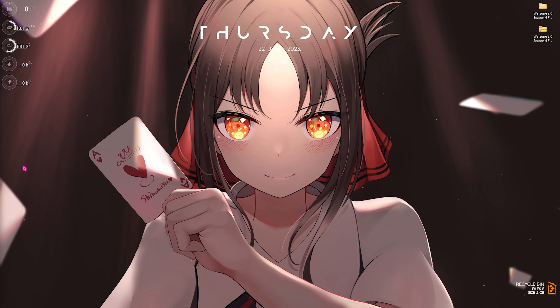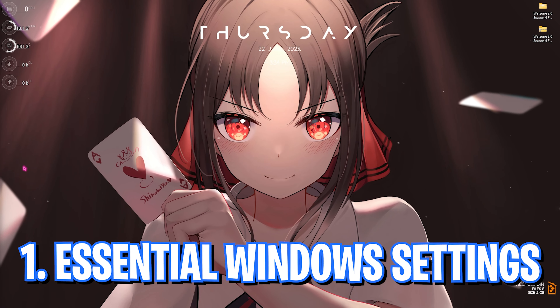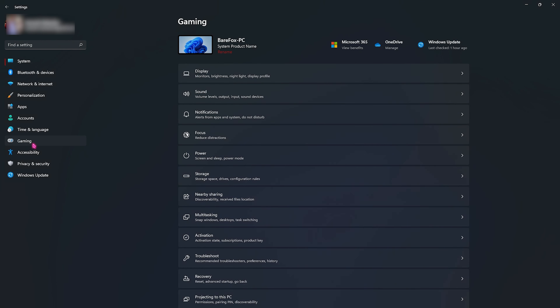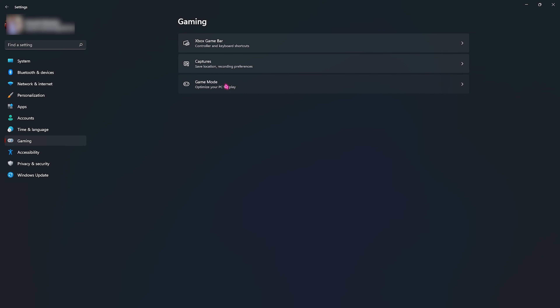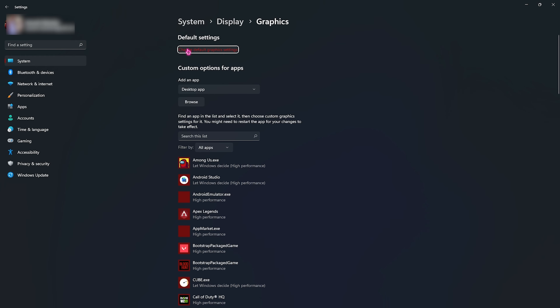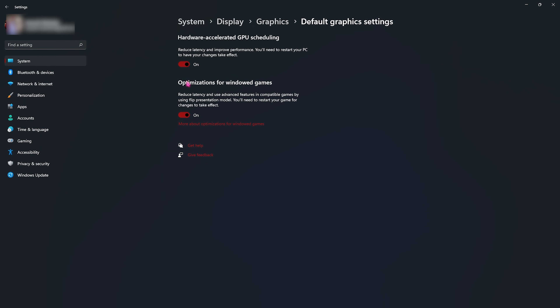Step number one is the essential Windows settings. Go to the Settings section of your screen, then go to the Gaming section. Once you are here, go to Game Mode and make sure that Game Mode is enabled. Right beneath that, click on Graphics Settings, then click on Change Default Graphics Settings and make sure that both of these options are enabled.